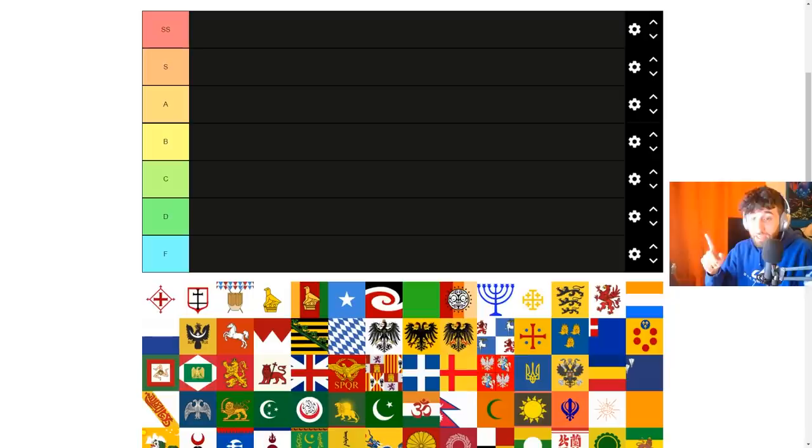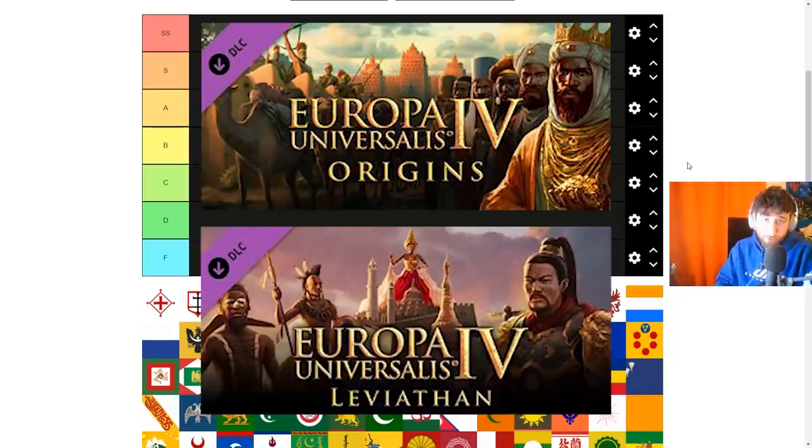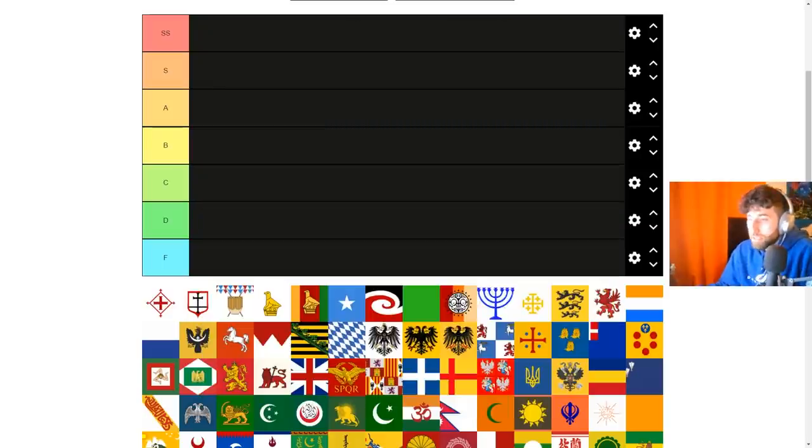It's almost exactly one year since I've done that tier list. There are two major things that have changed since I released the EU4 formables tier list. First, EU4 has had two DLCs and two patches, and in those DLCs there have been new formables — some of which require the DLC to form. Second, I myself have changed. I'm a much better player now with a much better grasp of the game, both in single player and multiplayer, mostly because I've just been playing so much in the last year.